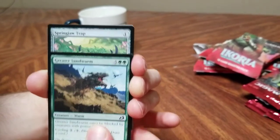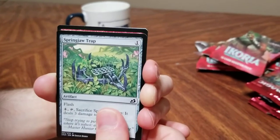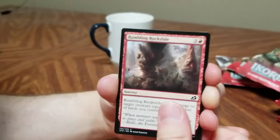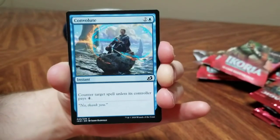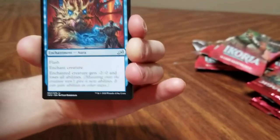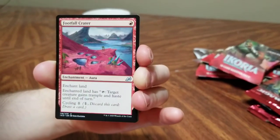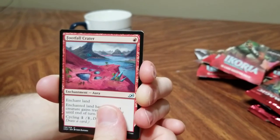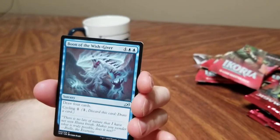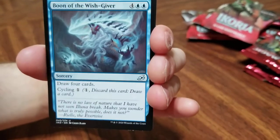Greater sandworm — one for me now! Maybe when I looked there it wasn't complete yet, just teasers — like 'these are going to be the important ones.' Crumbling rockslide — god damn it! Convolute — that's just new art, we have a couple of convolutes already. Mystic subdual. Footfall crater — that's a big foot. Boon of the wish-giver again — I kind of wish it was something better than drawing four cards, but if you have a card that gives you greater hand size it would be all right.